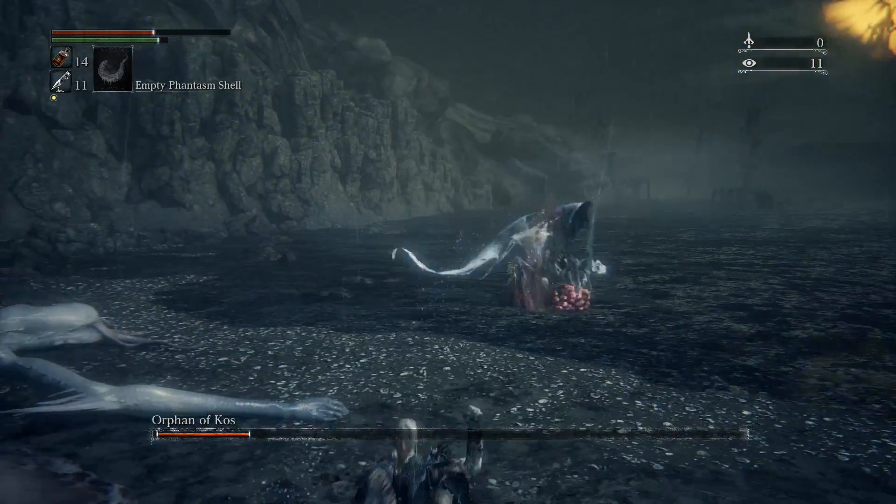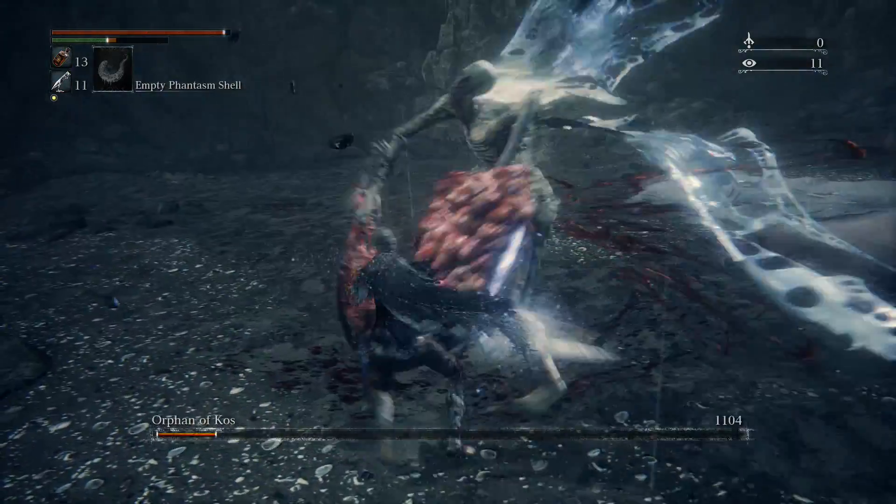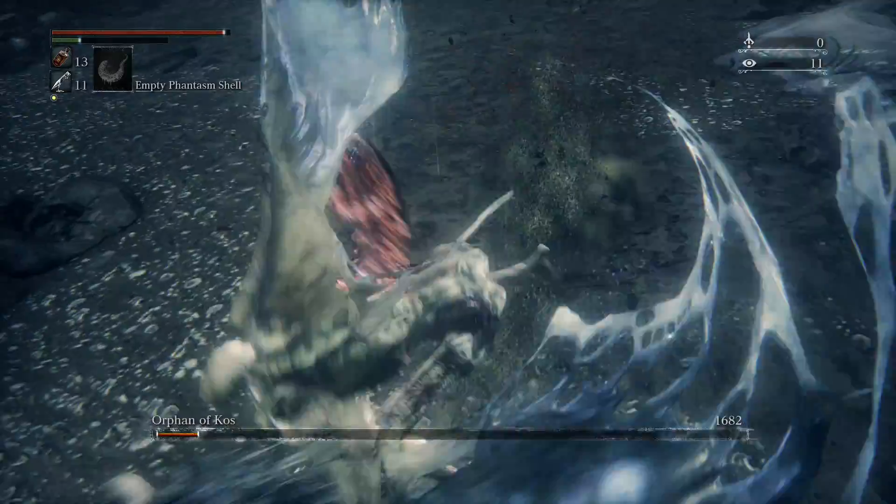There he goes, jumping up in the air. Roll and swing — works like a charm.